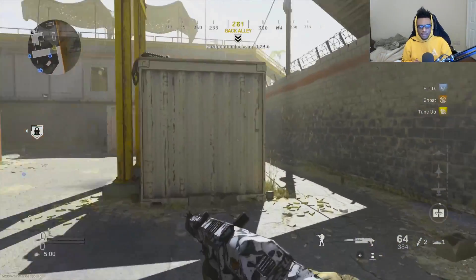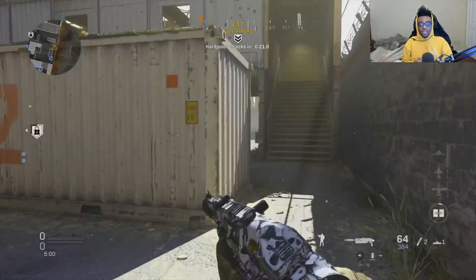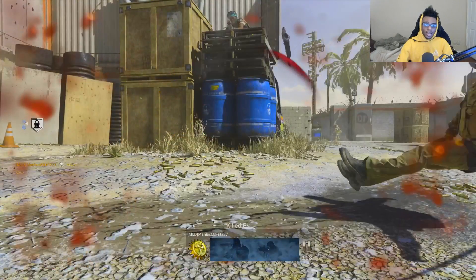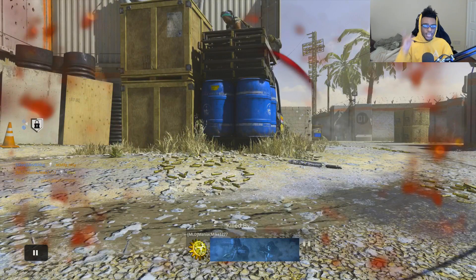When you guys are playing on Shoot House and spawning in on the C-Domination side, you want to make sure you're pushing through the shipping containers area. I take out an enemy here and get taken out by somebody lying down on a box head glitch. Keep a mental note — whenever a match first starts on Shoot House, players are going to be camping in the back of their spawn to get streaks early and gain map control. This is what you do not want to have happen.